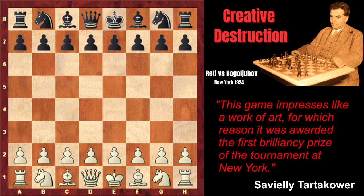In this game, Richard Reti demonstrated the ideas of hypermodernism at their best. He let his opponent build a pawn center and then destroyed it in a very creative way. The position opened up after that, and it turned out that Reti's pieces were much better prepared for the open battle.